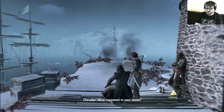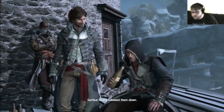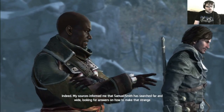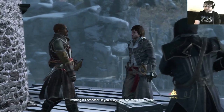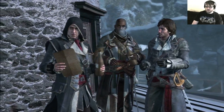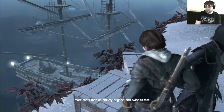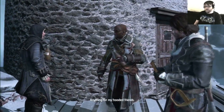Chevalier! What happened to your vessel? I got myself into a bit of a scrape — sent three ships to their watery grave. The dear fourth nearly followed them down. My sources inform me that Samuel Smith has searched far and wide looking for answers on how to make that strange box work. He just returned from Europe. Where is he now? Refitting his schooner. If you hurry, you can catch him there. Remember those blueprints? Well, I had an engineer build that marvelous weapon for your ship — the puckle gun. Fires more shots than an artillery brigade. Hunt twice as fast. Many thanks.